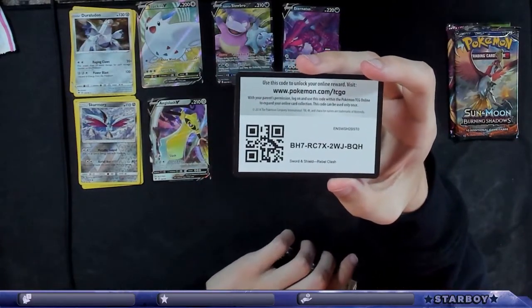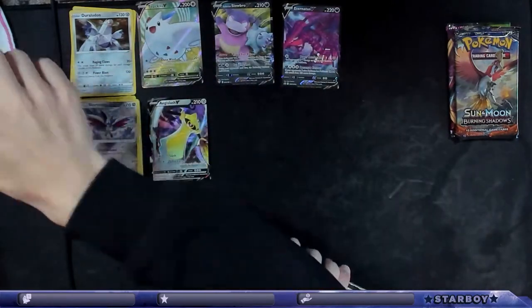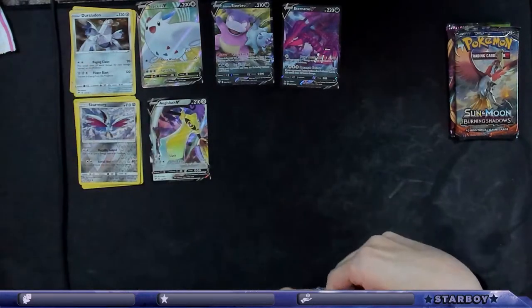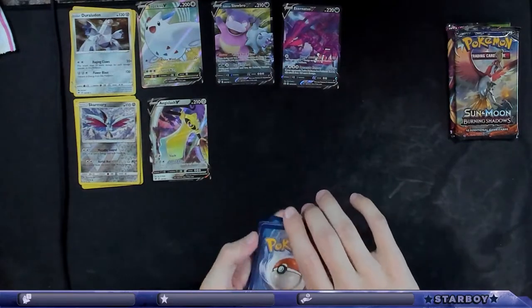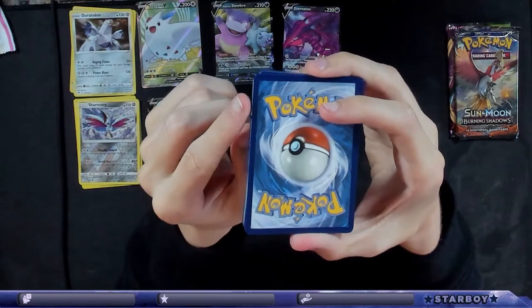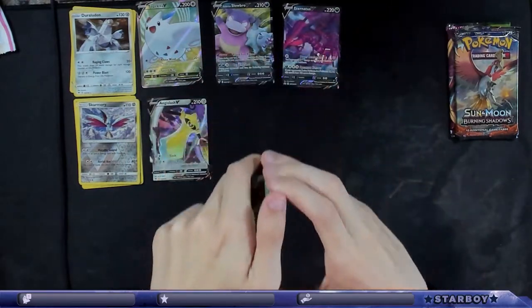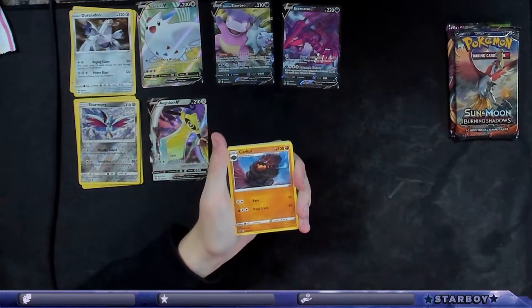Here's the code. I hope we get something — let's get a VMAX, we haven't gotten a VMAX yet. Or a Secret Rare. These cards are in horrible condition, you can probably see it on camera. You see that white? So this is gonna be a fucking insane card just because of that whitening on the side. It's not that big of a deal, but...